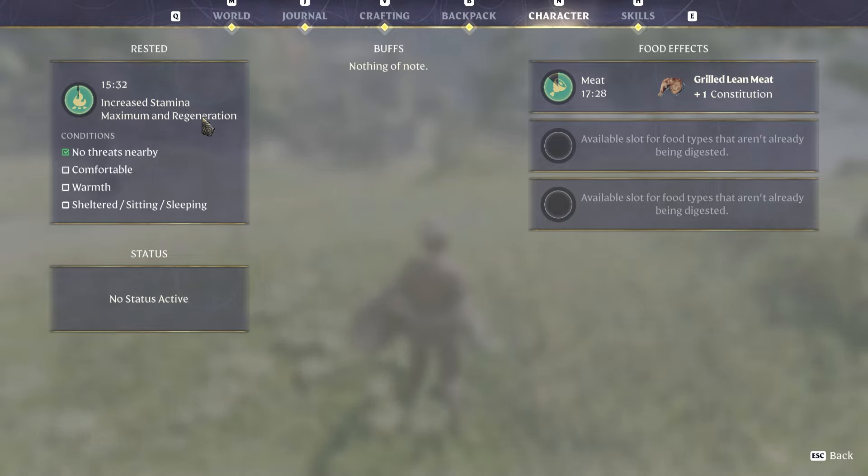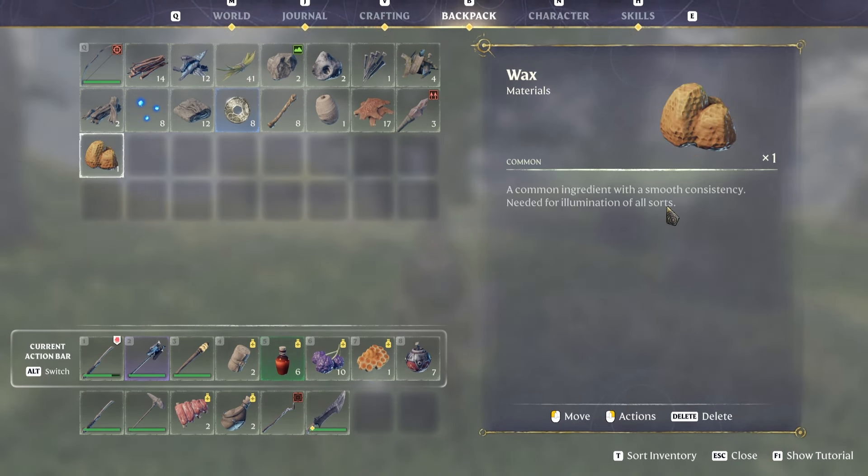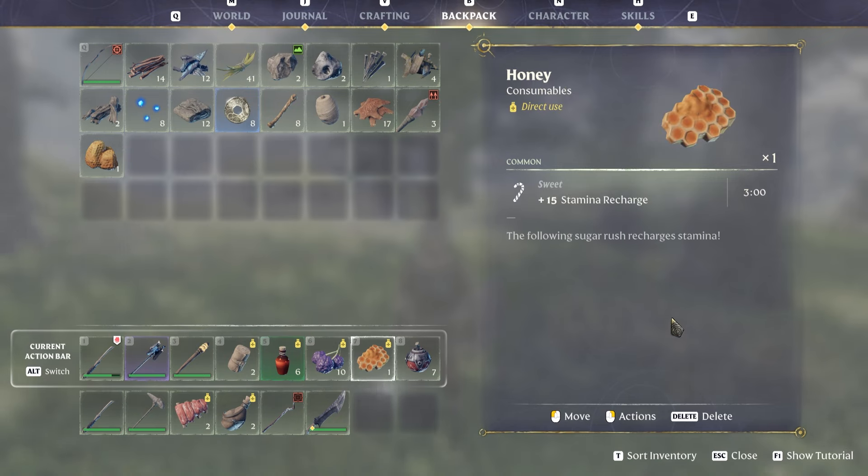Another thing that will really help with stamina is honey. You'll see beehive things throughout the game — you can just press E to harvest them and pick up their drops, getting honey and wax. The wax is used as a building material for illumination, but the honey is the one we're really interested in because it gives plus 15 stamina recharge with a three-minute cooldown, which can be very useful especially early on.